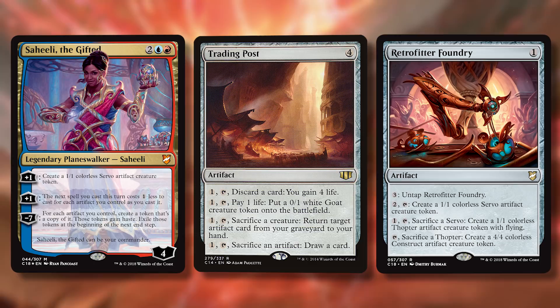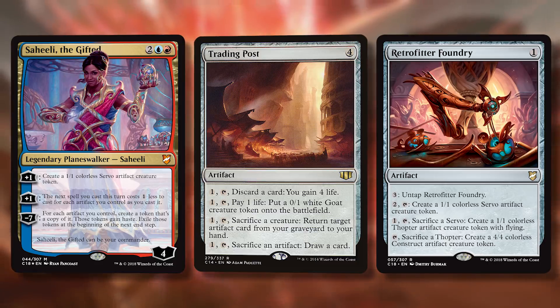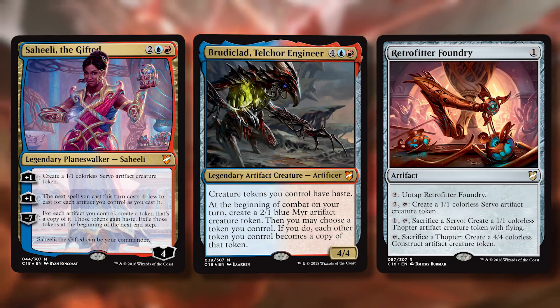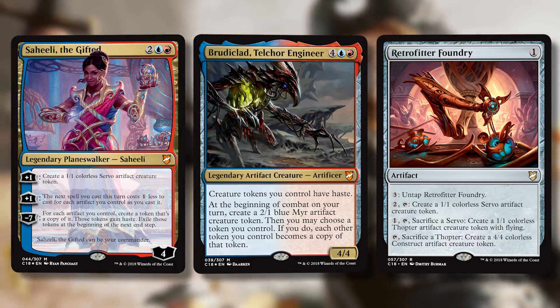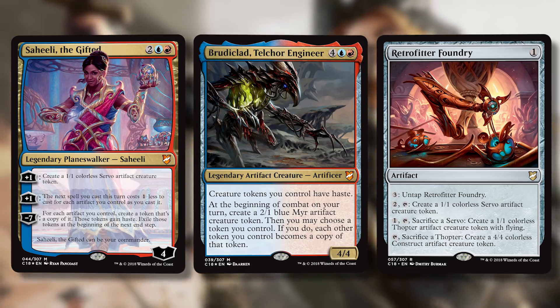They literally upgrade tokens from servos to thopters to constructs — adding wings, then maybe so much armor they can't fly anymore. If you have enough mana to sink into this you can go infinite: with infinite mana you untap it repeatedly and make infinite 4/4s. If Brudiclad is out, all those tokens have haste and you win. But it's also just a value engine — create a servo, upgrade it to a thopter, or if you already have a thopter lying around, tap Retrofitter Foundry to upgrade it to a 4/4 for free.